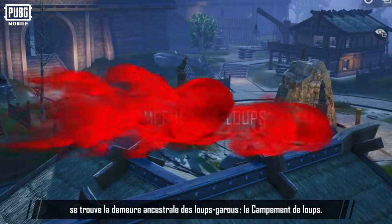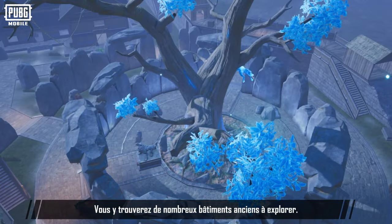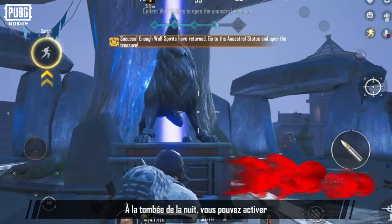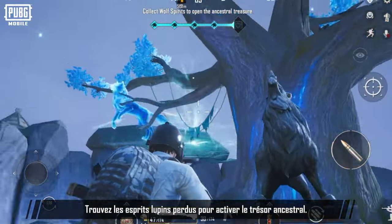Here we have before us the ancestral home of the werewolves, the Wolf Settlement. There are various ancient buildings here to explore. This area also alternates between day and night. At night, you can activate a puzzle via the ancestral statue beneath the spirit tree. Find the lost wolf spirits to get the ancestral treasure.